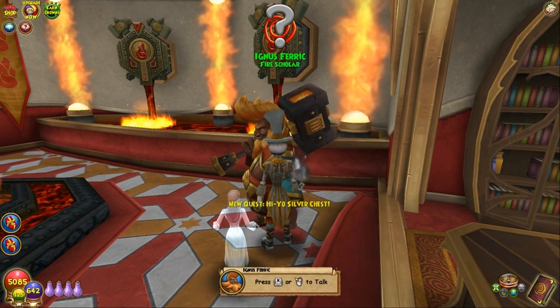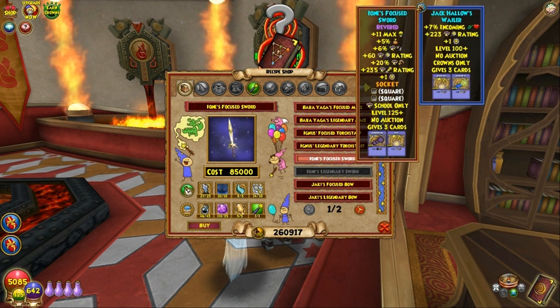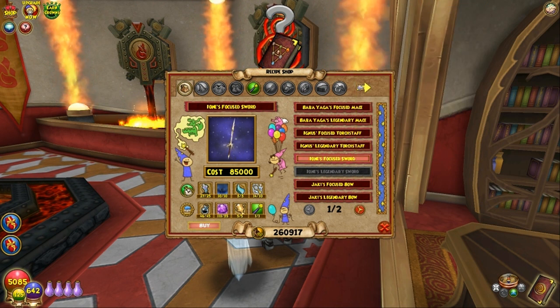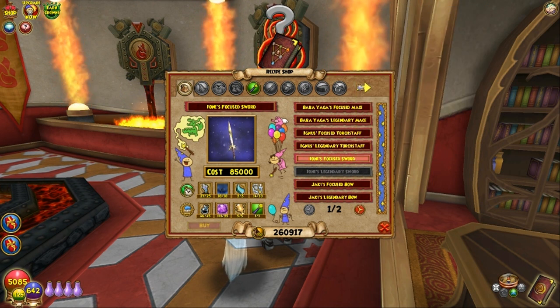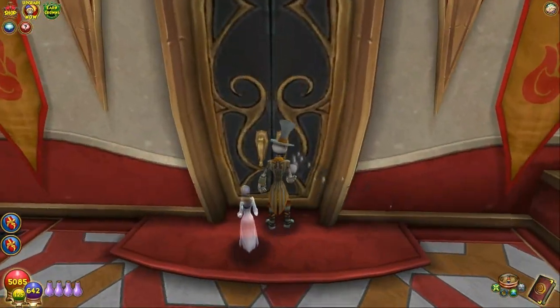Okay, so we got the revered quest. Now let's grab the revered sword — Ione's Focus Sword. For me, it's Storm. So I'm grabbing this recipe. As you see, I have all the stuff for it ready to go. Let's go ahead and craft the sword, and then we'll pop back here.